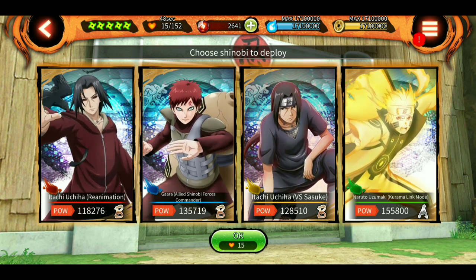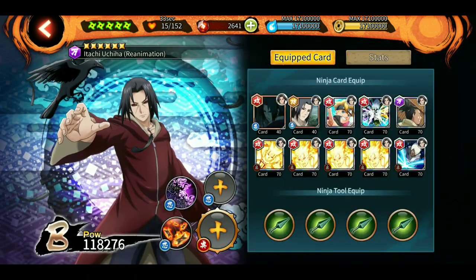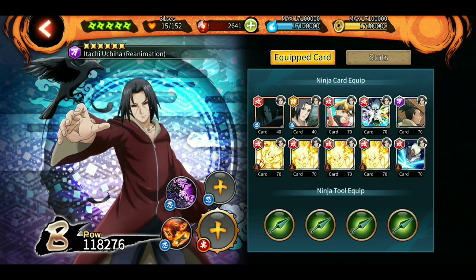You also have to use the Shob or the original roar jutsu, because it clears the whole room very quickly and gives a critical boost to all allies, so it is very useful. As you can see, I have only Itachi's Shob version jutsus.